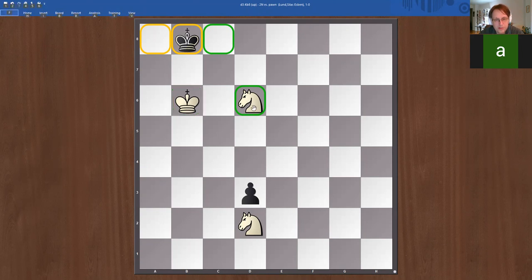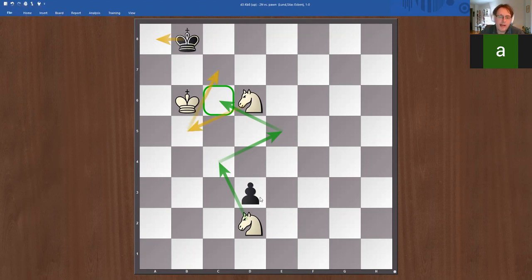Here we have a position where the king is trapped in the corner, and this setup is great because we only give the black king two squares. It's just a question of how to release the reserve knight and checkmate. Unfortunately, if we release it now it's too slow to get to c6 — we need to prepare. The idea: the knight lands on c6, the king is forced into the corner, basically stalemated, then we move the other knight to b5 and mate on c7. But this only works if black has a pawn; the pawn prevents stalemate.